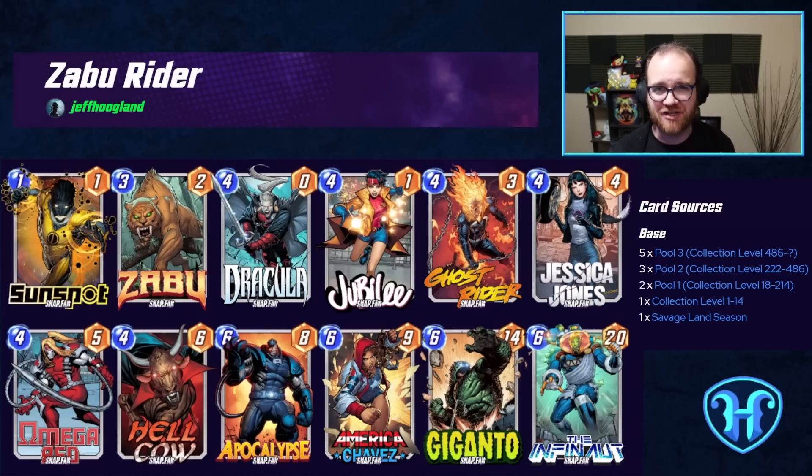Omega Red is a cheeky, wonderful card in this deck as well, because thanks to Jubilee and Dracula we'll generally have one path with a lot of stats, and sliding Omega Red into that path allows us to redistribute some of that power across the rest of the board. As for substitutions, Dracula, Ghost Rider, and Hellcow are all required for this deck to operate near maximum efficiency. Omega Red can be replaced with another 4-energy card of your choosing, and Giganto can be substituted for another high-power card like Red Skull or even Hulk if you're working with a more limited collection.